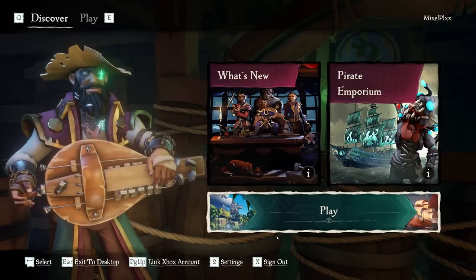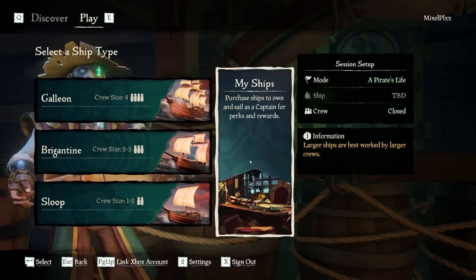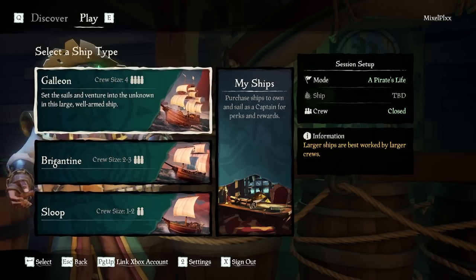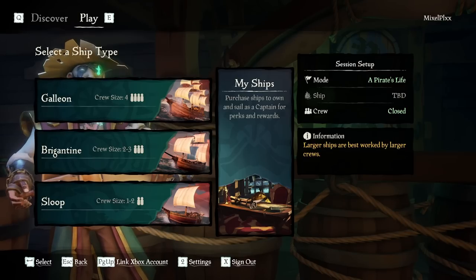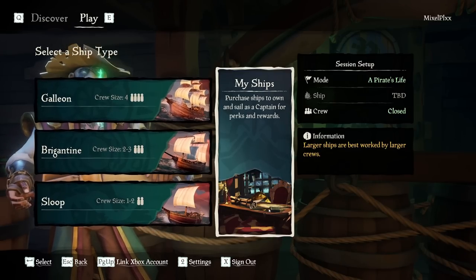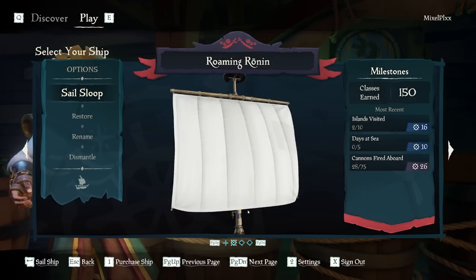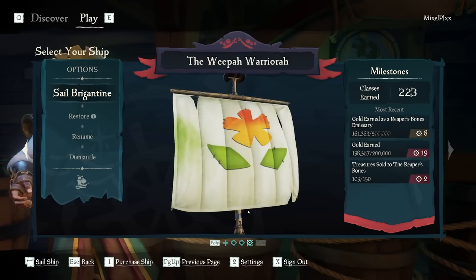To get things underway, we're going to go ahead and go to the main menu. We're going to navigate to our ships. Now when you decide to click play, you'll be greeted by two different menus. You'll have your standard galleon, your brigantine, your sloop, and then you have 'My Ships.' It says you can purchase ships to own and sail as a captain for perks and rewards. Obviously that's how we're going to go — we're going to click this. I already have a couple of boats already purchased, as you can see here.